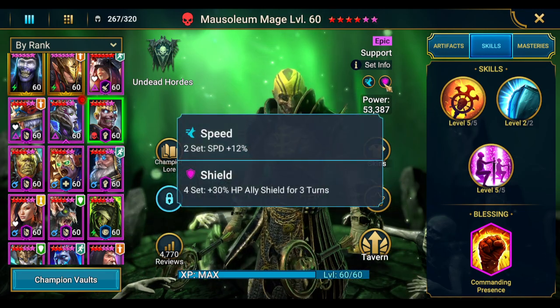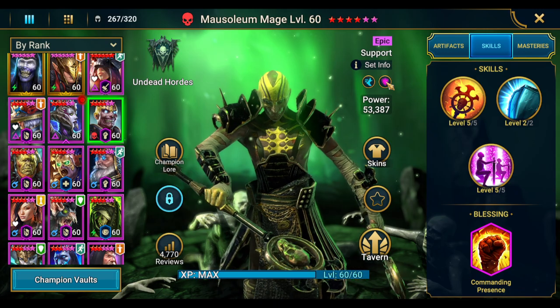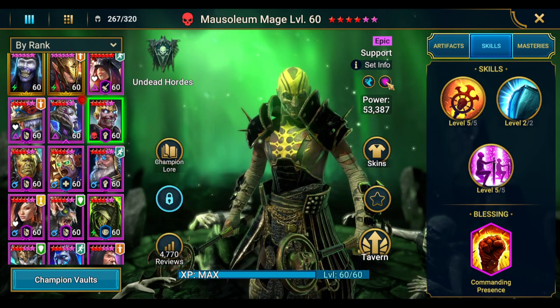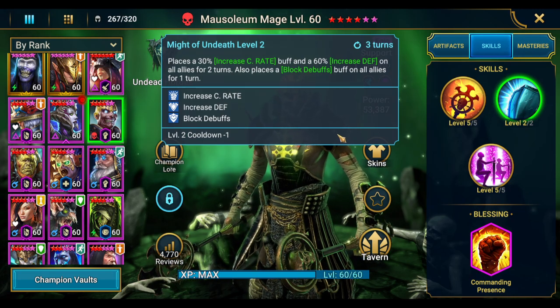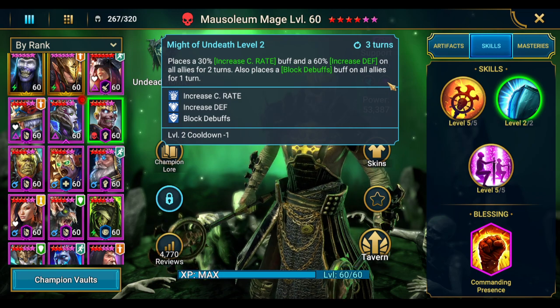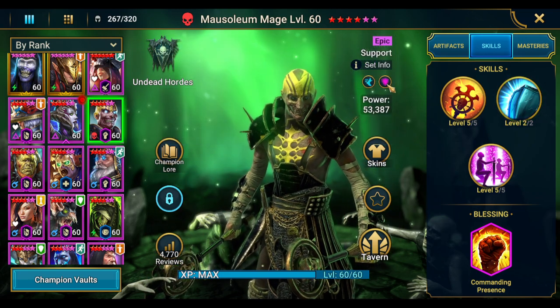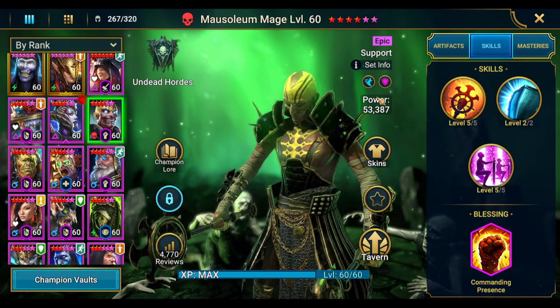Put that buffer champion in a Shield set. The Shield set gives you a fourth removable buff — it won't work with a Bolster set because Seer can't strip that. So Mausoleum Mage here is bringing 20 buffs for the team: three from his A2 and a fourth from the Shield set, giving Seer 20 buffs to strip off every round.